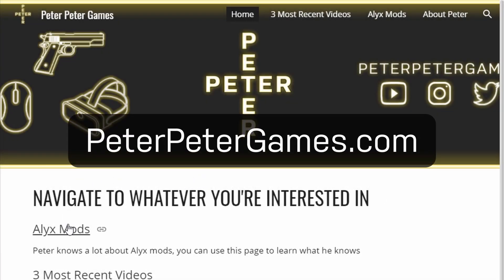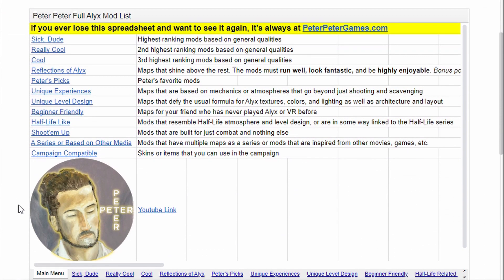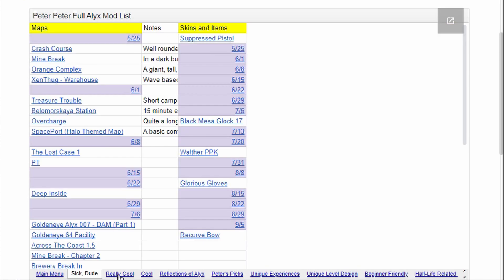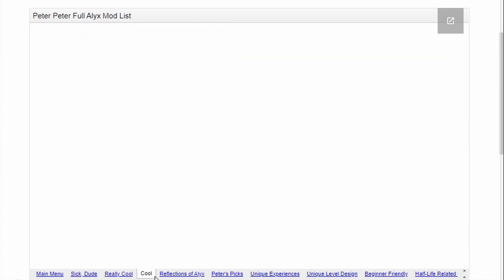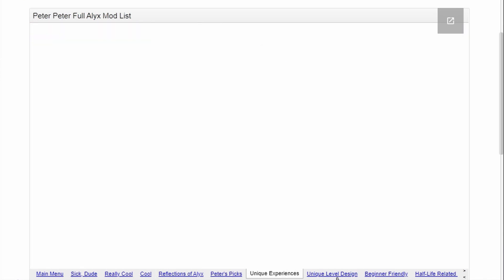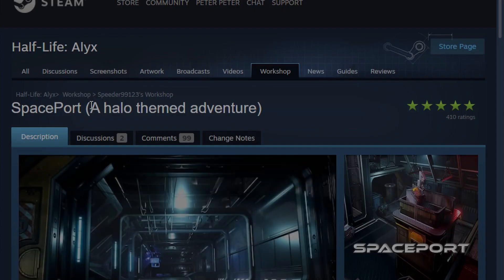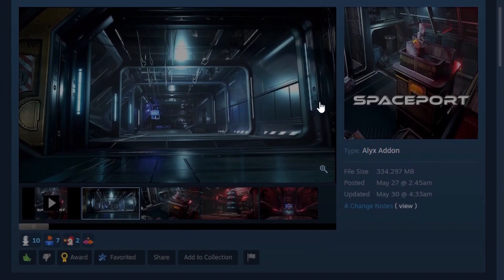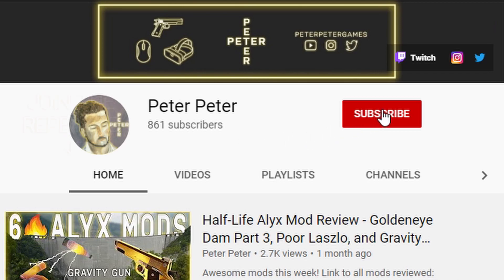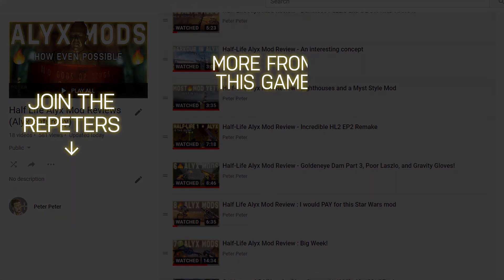To see a more organized list of mods, just go to peterpetergames.com and click the Alex mods page. You'll find a spreadsheet that organizes all mods from best to worst — but it excludes the worst, so it's more like best to not quite the best. It also has categories, and since you're just now learning about the workshop, you might want to check out the beginner friendly list. If you find one that sounds interesting — say you're a Halo fan — just click on the name and it'll take you directly to the mod's workshop page to download. You can also subscribe to this channel as I put out weekly videos reviewing great mods. And that's it. Have fun.